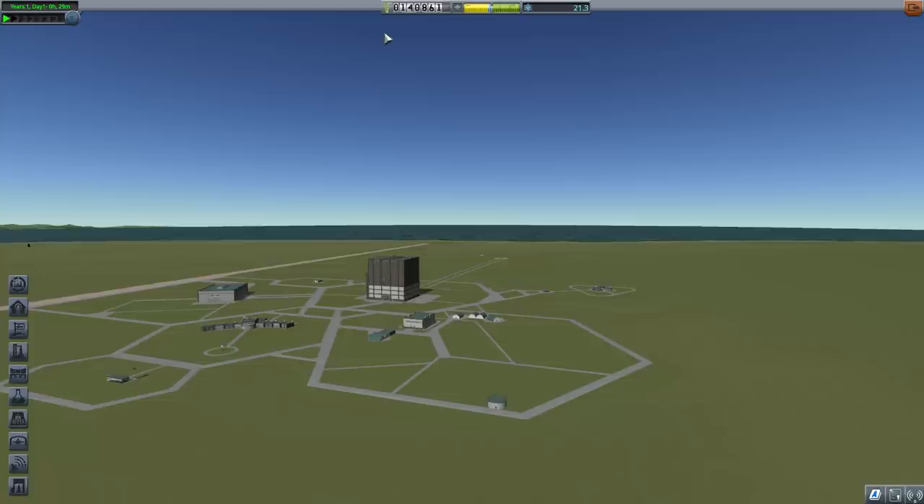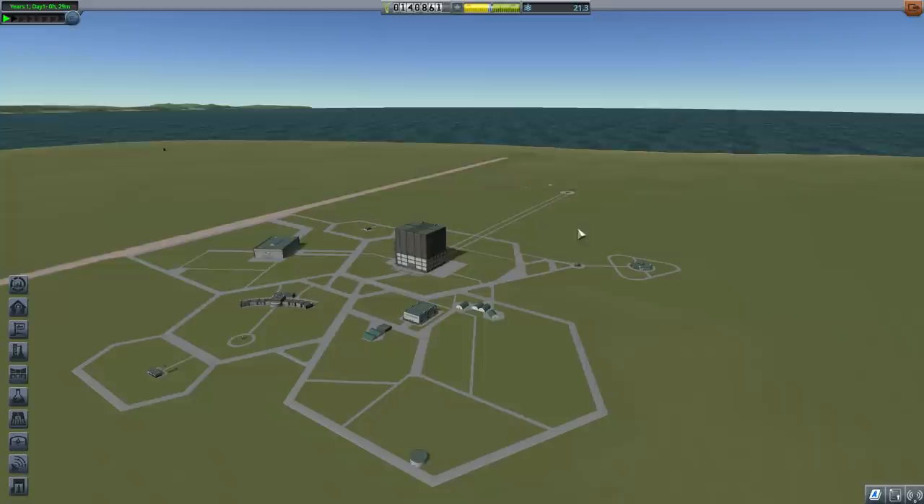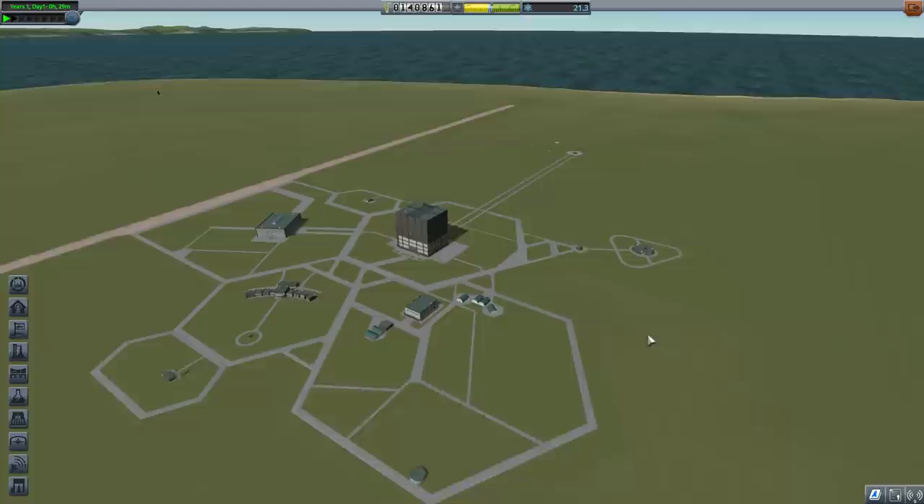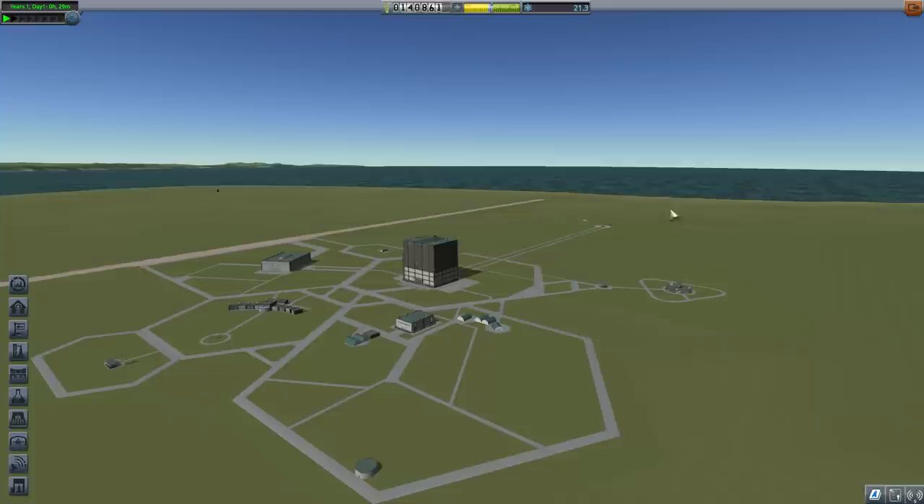These are different things, of course. It's one thing to escape the atmosphere and technically be in space. It's an entirely different thing to stay in space. It is very easy to get to space — that's even true in real life. Staying in space is incredibly tricky because staying in space involves going sideways very fast. It's not about going up, it's about going sideways. More on that a little bit later.